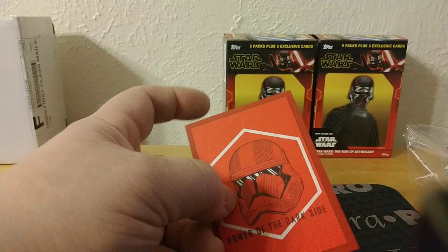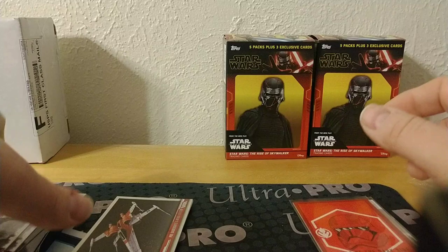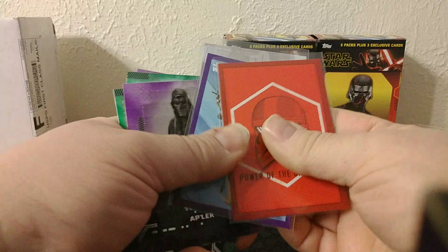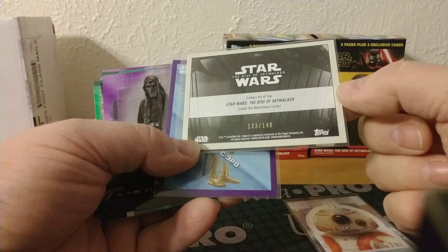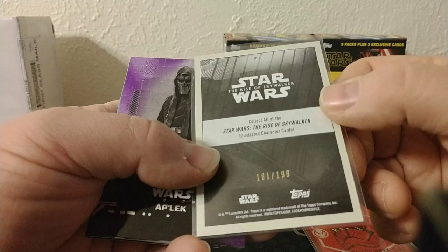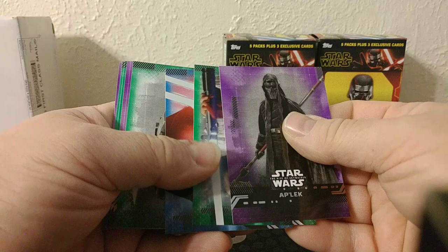So I wouldn't really say we got much of a hit, but it's nice to know you can get parallels and numbered cards out of the bonus content pack — it's not just all parallels. So we got: the BB-8 sticker; Power of the Dark Side, which is a red parallel numbered to 149; and the 3PO illustrated character card, which is a purple border and numbered to 199.